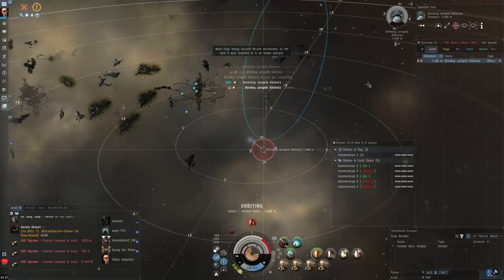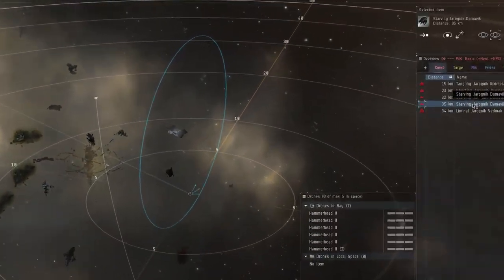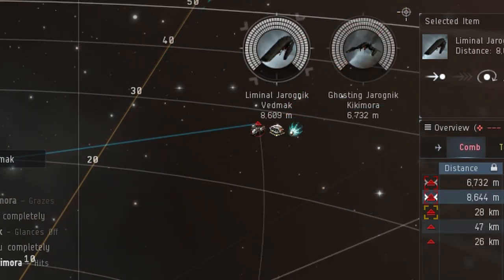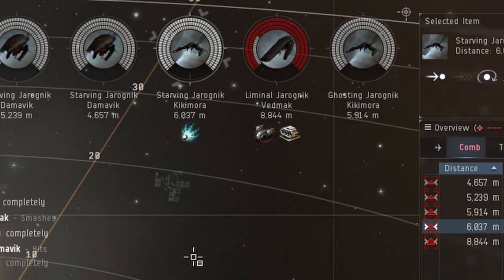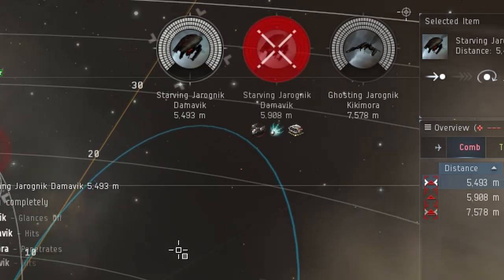As to what to target first, I would say definitely go for the Starving variant of the Triglavian ships, especially Starving Vedmaks as those take a while to grind through compared to the Kikimoras and the Damaviks. After that it's really your call — probably the Tangling ones followed by the Inquine ones. Just about every ship will be orbiting you within 10 kilometers, making it very easy for you to web them and kill them fast.